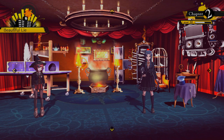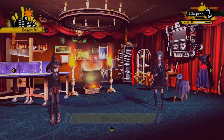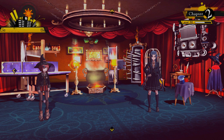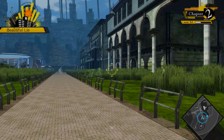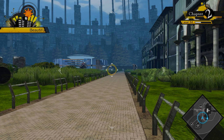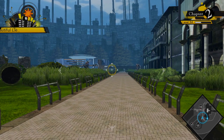Previously on Danganronpa V3: Shuichi, familiar as a Cinnabon — it just sits there and smells good and tastes delicious. Now back to a new killing game. We last left off: Shuichi came out of his shell a little bit, took his hat off, and revealed a big old ahoge — which of course is where he was hiding his protagonist energy the whole time.